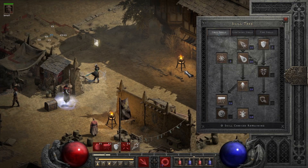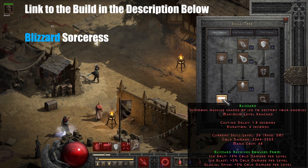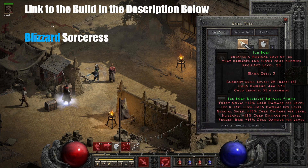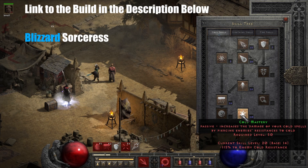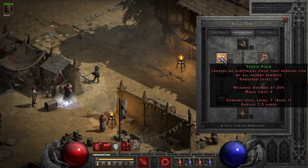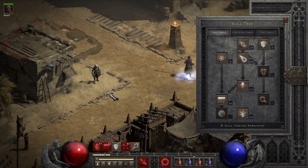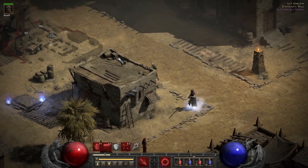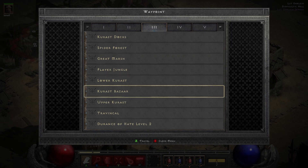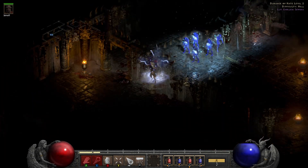Another great build is the Blizzard build. Blizzard is very strong for target farming — for example, bosses — but you can do other things with it too. The synergies are Glacial Spike, Ice Blast, and Ice Bolt, and Cold Mastery around 14 points — you may need more or less depending on your plus skills. One point into Frozen Armor, Teleport, and Static Field. Warmth also on one point. This is a single elemental build, so we will struggle against cold immunes until we have a torch charm. The place where this excels is farming Mephisto — boss farming is very effective for finding new items.